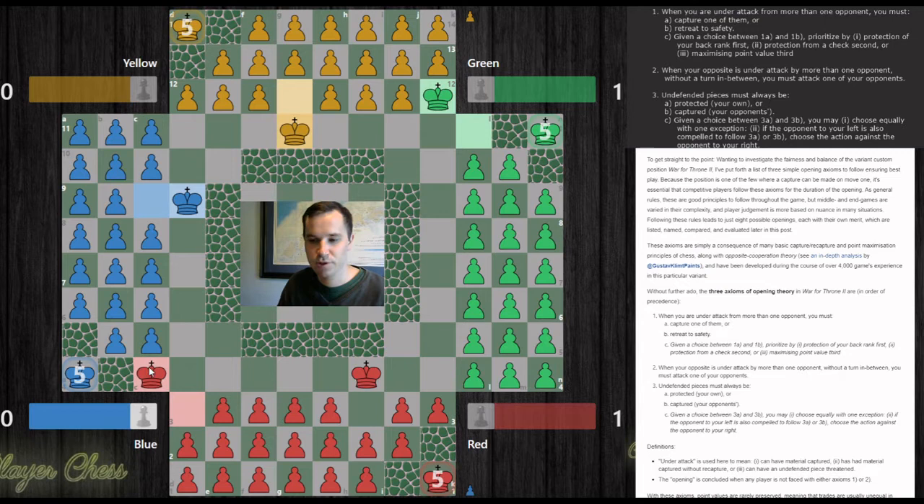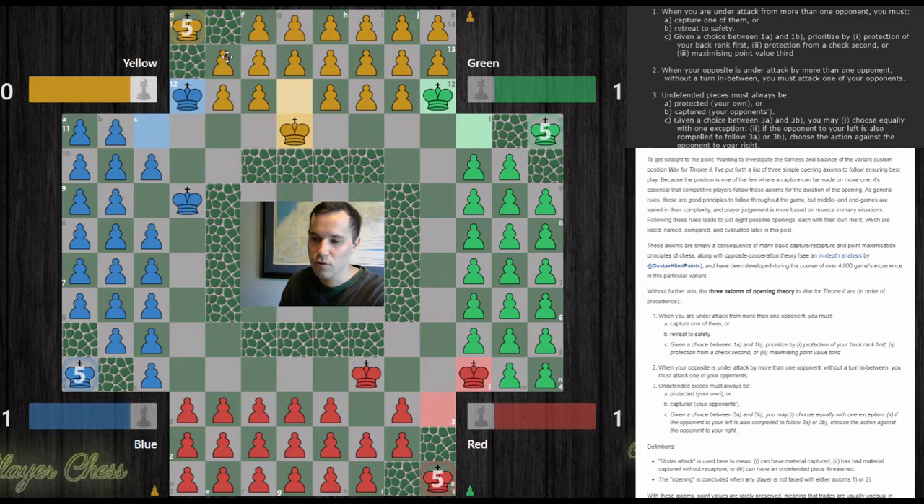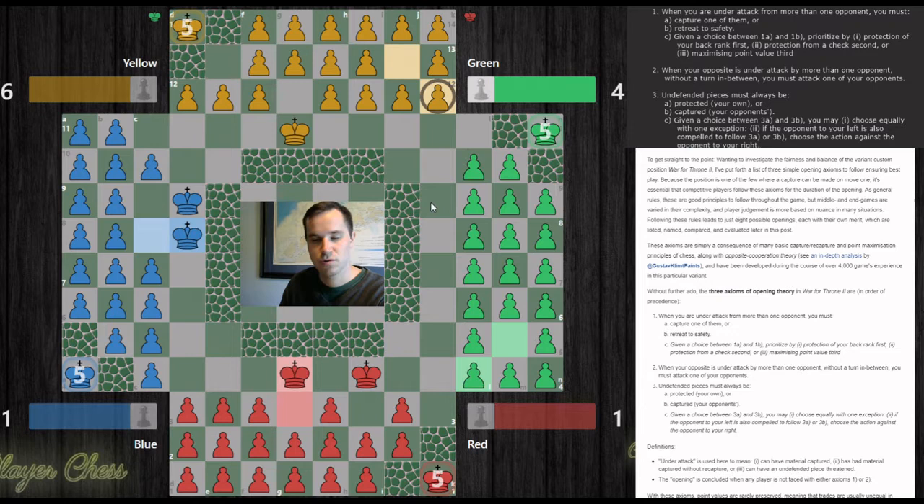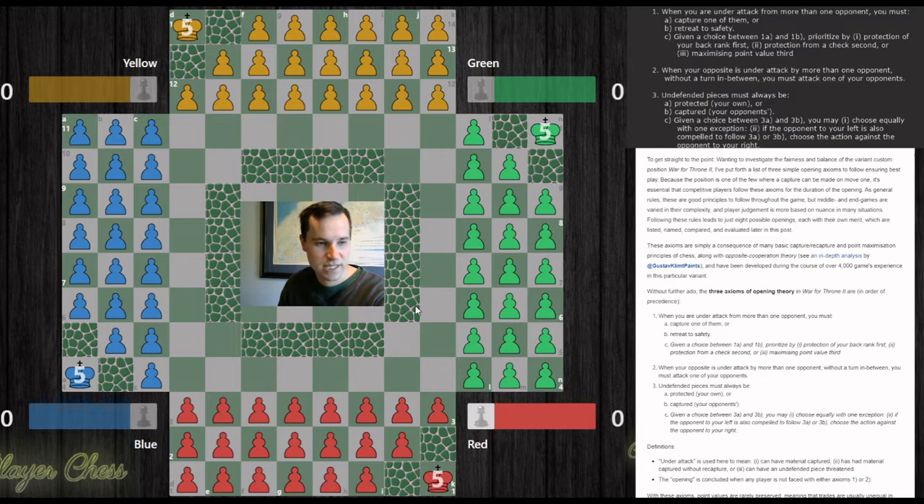You can deal with that threat directly by capturing blue — if blue has to recapture, it's downright unwise for blue to then capture yellow, so blue would almost be forced to recapture and yellow can deal with the threat properly. The indirect way is to attack green instead. Blue can still attack yellow, but now yellow would be smart to recapture blue, knowing green has a threat to deal with simultaneously — meaning green may allow yellow's king to remain for another turn.